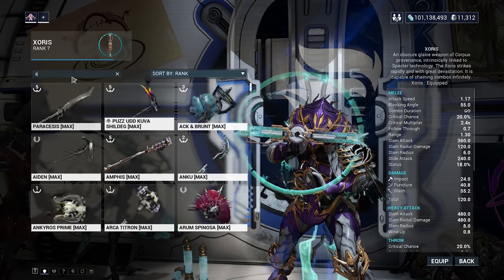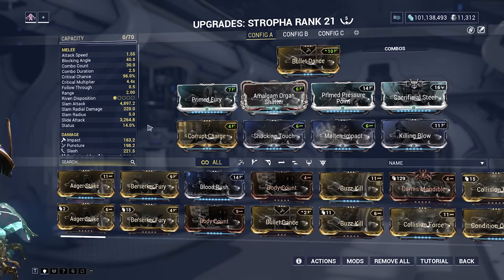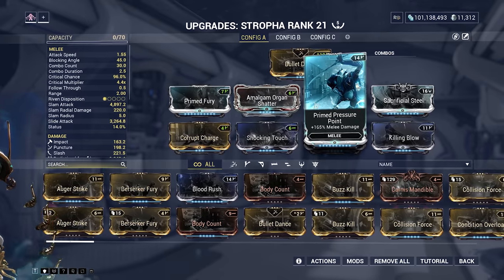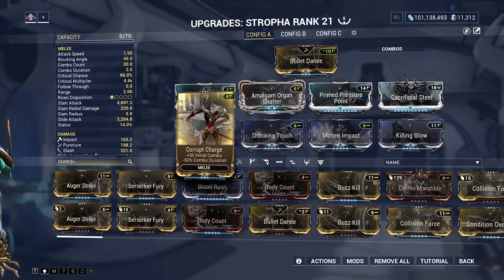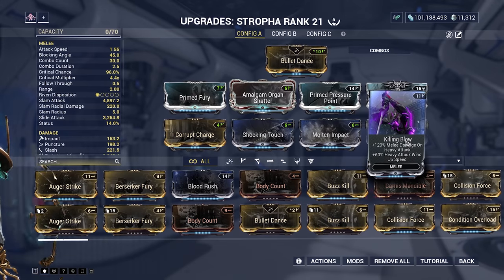On the Stropha, you want to make a build that looks a little bit like this. We're running Prime Fury — you can use regular. Amalgam Organ Shatter — you can use regular. Prime Pressure Point — you can use regular. Sacrificial Steel — throw that on, you should have that after the Sacrifice Quest. Corrupt Charge — go ahead and throw that on. Shock and Touch and Molten Impact for Heat, and then Killing Blow. This is another heavy attack build.